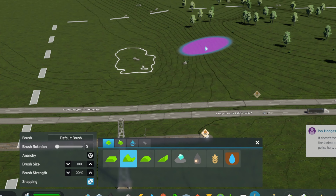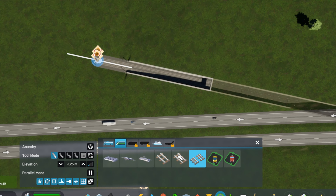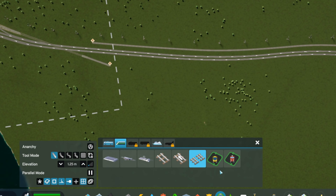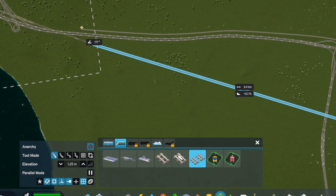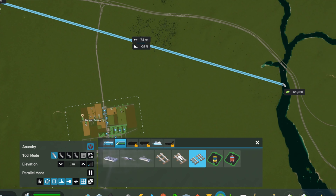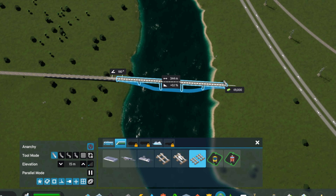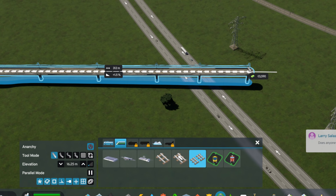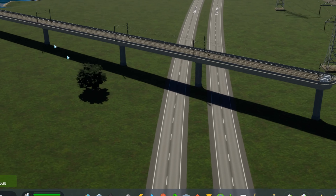On the other side, I decide to lower the terrain where I want the tunnel to end and the train tracks to come back above ground. This allows me to reduce the slope of the tracks. Now I'll simply stretch these tracks straight across the map and have them rejoin the tracks on the other side. I need to build this bridge just high enough to go over both the river and the highway, but not too high, because then there'll be too great a slope when it comes back down to meet the tracks on the other side.